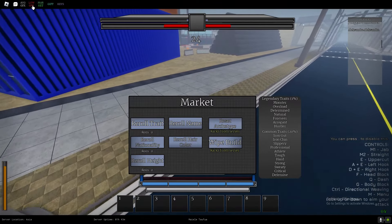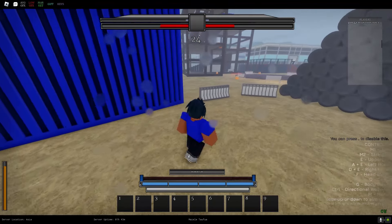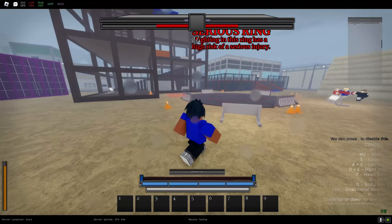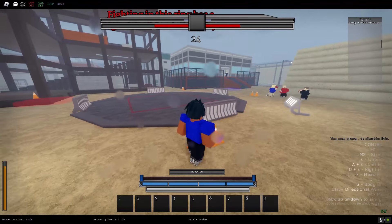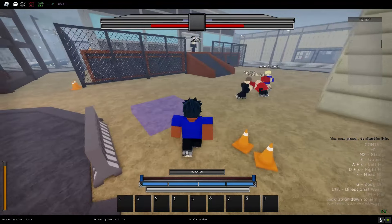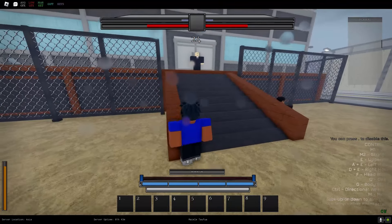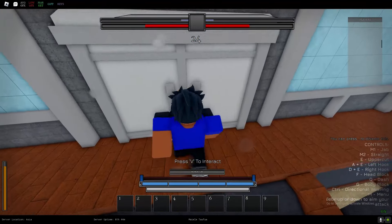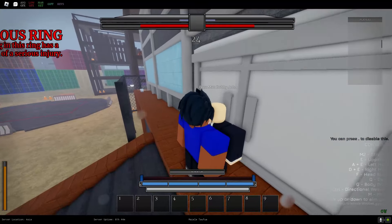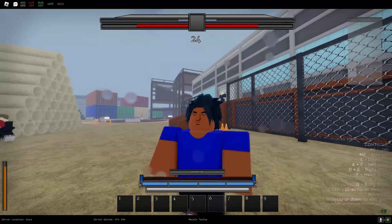Go to different areas around the map and complete different types of quests — completing quests gets you a ton of useful stuff. At the construction area there are trainers and serious rings. Basically all you do in this game is fight people and become more overpowered. Go around the map, complete your quests, and that's how you get stronger. Thanks for watching, peace out!